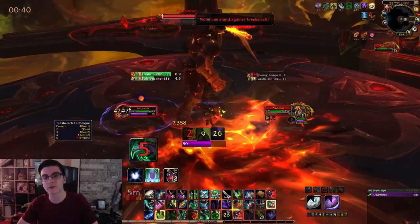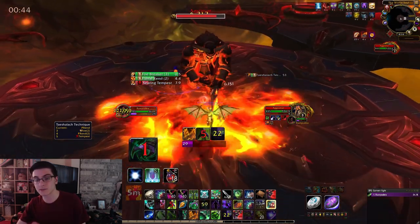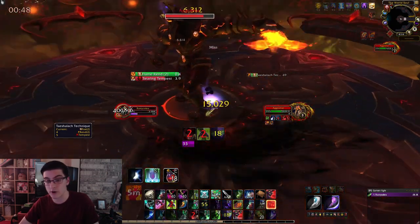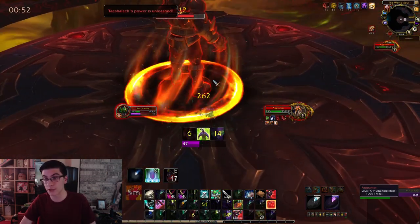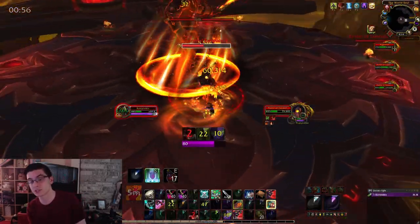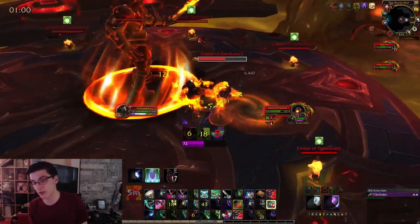First, he's going to do a Foe Breaker and then a Flame Brand. When he finishes this, you're going to get knocked back and you need a way to survive that knockback. He's going to do a second Foe Breaker which does about 500% increased damage from the last one. It'll almost one-shot you, so you need to make sure you have a defensive up for that. You need something to survive that knockback, like Demon Hunter Glide, Warrior Charge, Hero Leap, stuff like that.